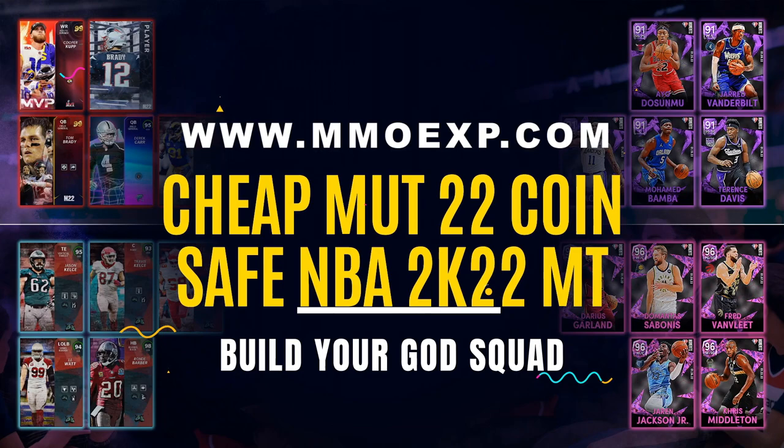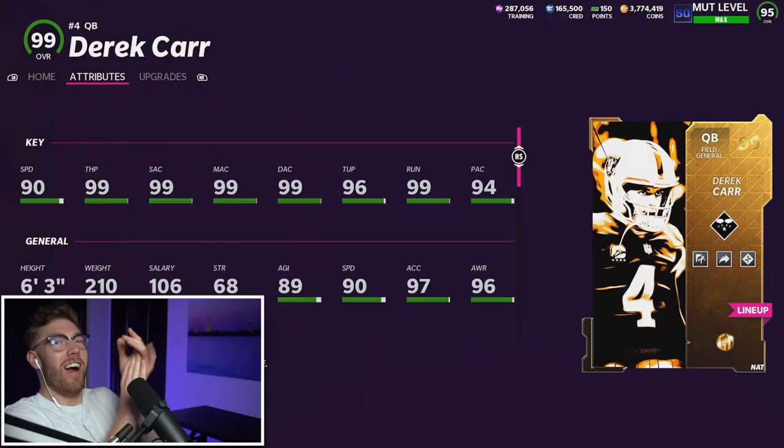If you're looking to buy cheap, fast, and safe Madden 22 coins or NBA 2K22 MT, make sure you head over to mmoexp.com. Use code 'throne' for five percent off — it's linked in the description.